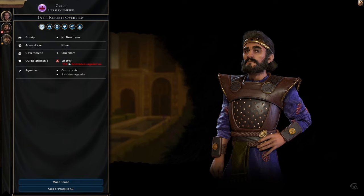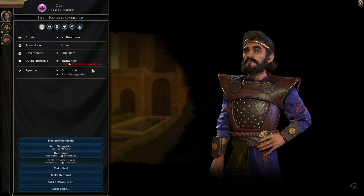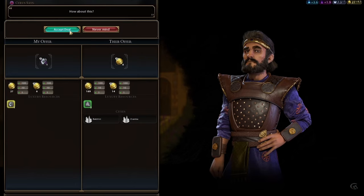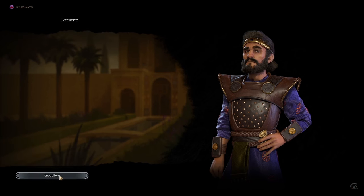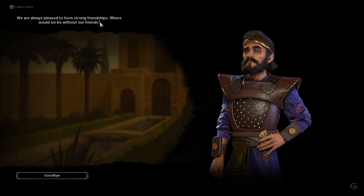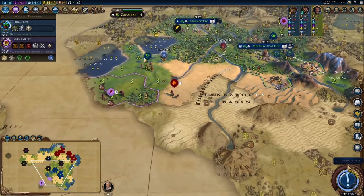If you decide to do this, he'll be happy to become your declared friend before long. To speed it up, pay for open borders the turn you make peace with him, then after a couple turns send him a delegation — before you know it he'll have the green smiley face and you can declare friendship. This tip goes for any AI leader in the game: if you can manage to declare friendship with them early on, you can keep that going throughout the game and always have somebody to trade with until you ultimately need to conquer them.